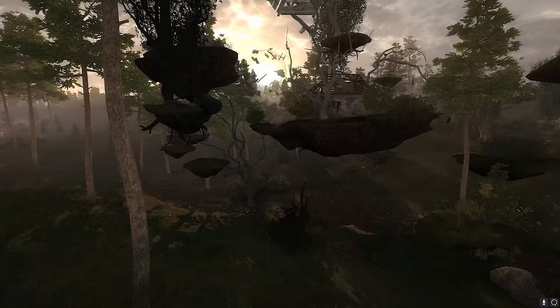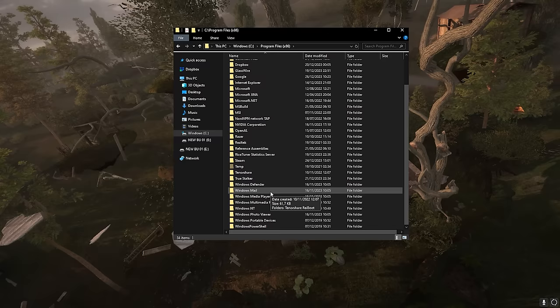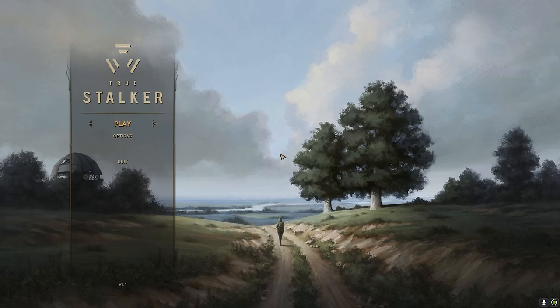When it's downloaded, just extract the files, grab the content folder, and copy it into your main game folder. Just replace the files when asked, and that's it. Launch the game, check that it's version 1.1, and you're good to go.